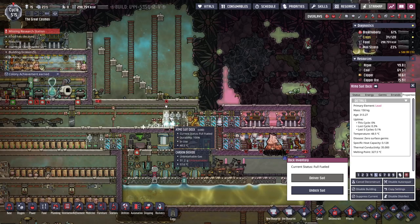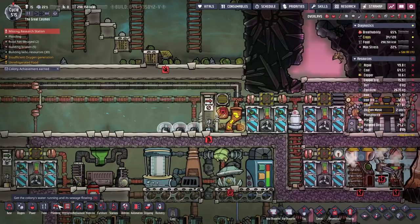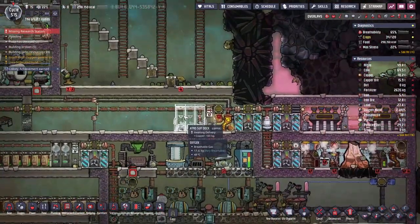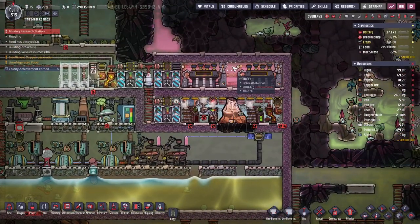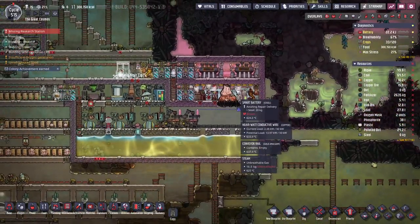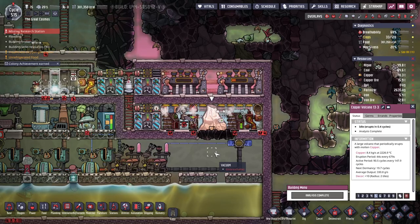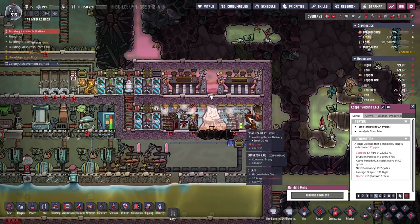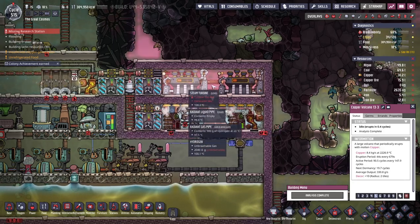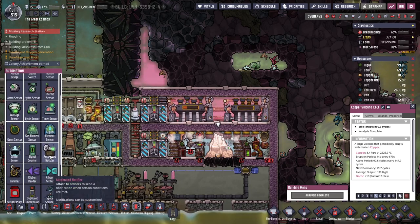I think if you deconstruct broken elements and reconstruct them, you don't need more steel — the deconstruction will give you all the steel back. That's weird. And we're making copper atmos docks. So I'm going to have to wait until — is this thing dormant? Next dormancy 19 cycles. I'm going to have to wait until this whole room has been pulled down before we can get a feel for exactly what temperature we should set a sensor to.